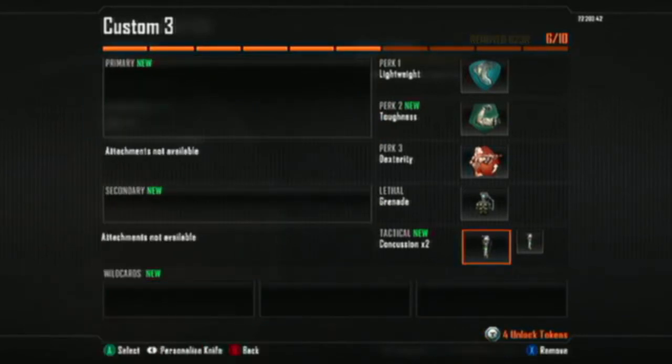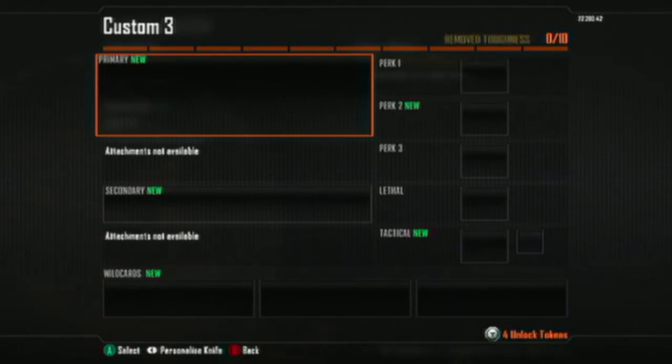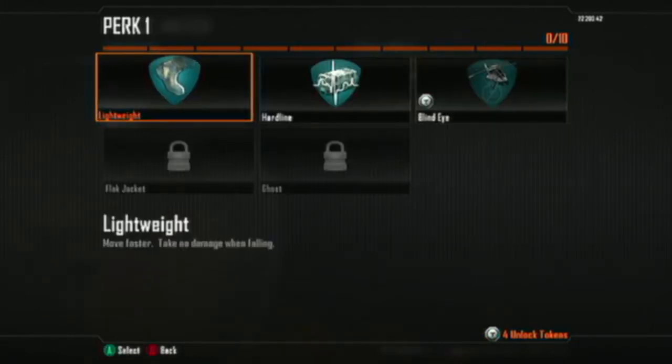What's up, the Hunt Reaper, and I'm going to show you how to get the best knife class ever. So first of all, you're going to start off with the blank class, completely blank, just for that reason. And you're going to go to Perk 1.